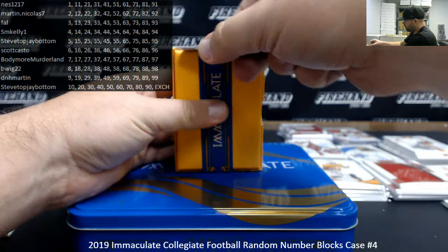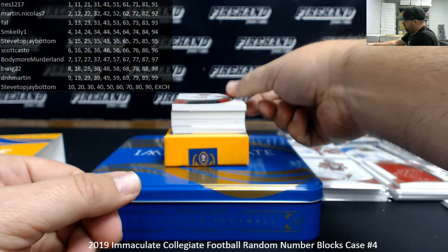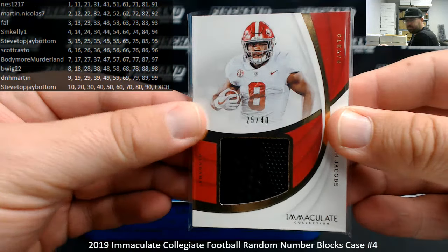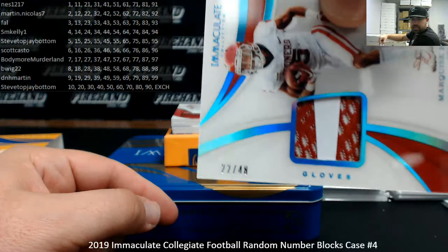Got a base numbered to 99 — Calvin Ridley, numbered 66 of 99, the Firehand 101. Block number 6 going to Scott Casto. Got a cleats card from the University of Alabama — Josh Jacobs, serial number 25 of 40, block 5 going to Steve Top, Jay Bottom. I've got a gloves card from the University of Oklahoma — Marquise Brown, 22 of 48. Block number 2 going to Martin Nicholas 7.